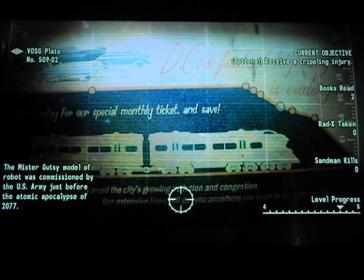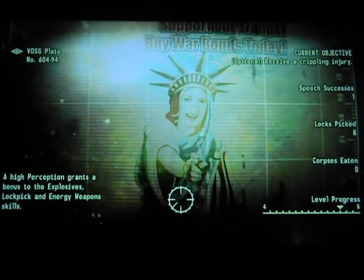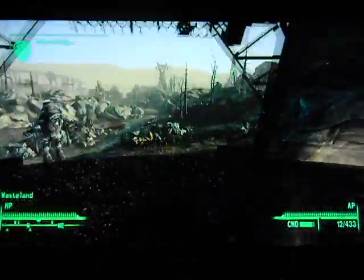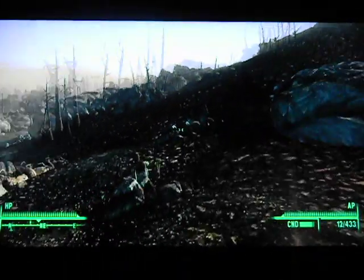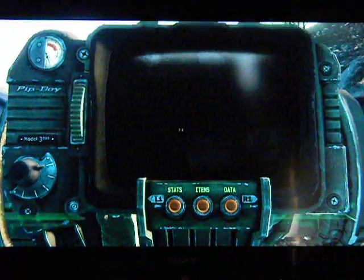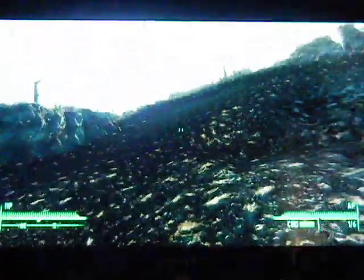Okay, so we have to receive a crippling injury, but as soon as we do this, I promise you guys, we're headed off to Operation Anchorage. We'll actually have to talk to her one more time and unlock one other item. This one's pretty easy, though. It's painful — well, not kill yourself, excuse me. This is something I'm a little worried about. I don't want to risk killing myself. Okay, we just got an auto save, so we're okay. There's a good chance I'm gonna end up killing myself with this.